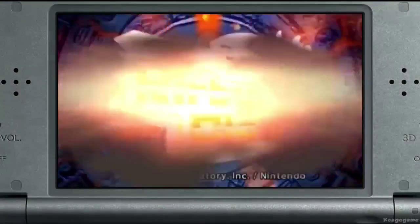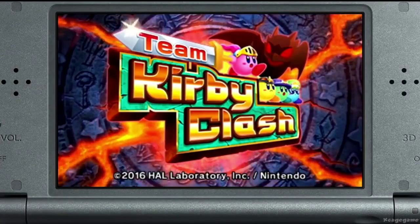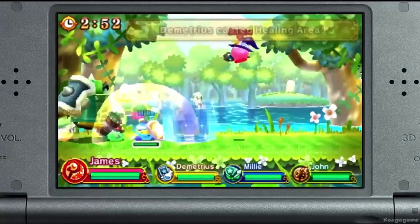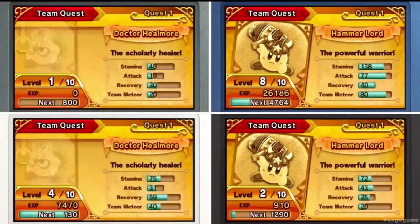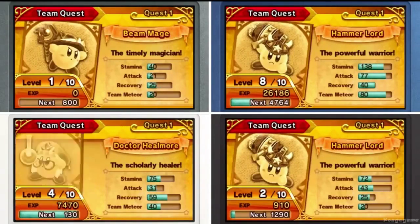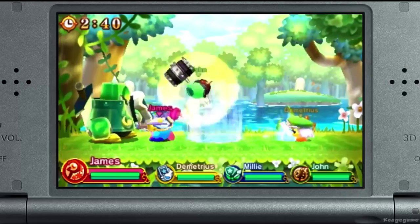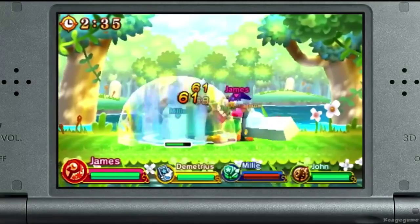There is also a separate mode included called Team Kirby Crush. In this mode, up to 4 players can join forces to battle against powerful bosses. You will select 4 roles and participate in a cooperative quest to defeat a boss. Supporting your team and using each role's abilities is the key to victory.